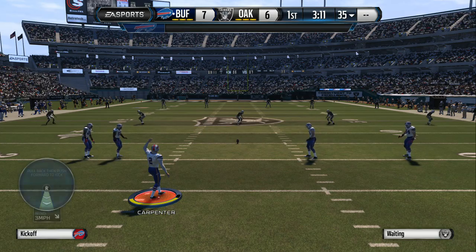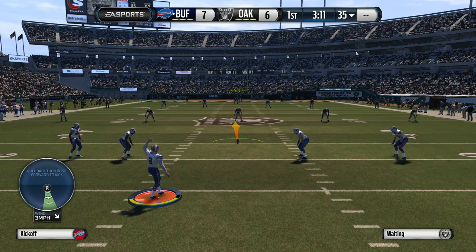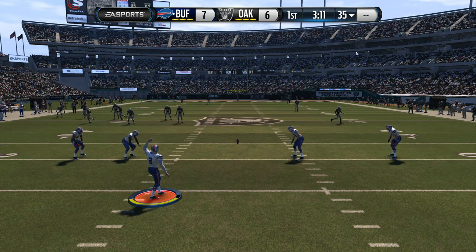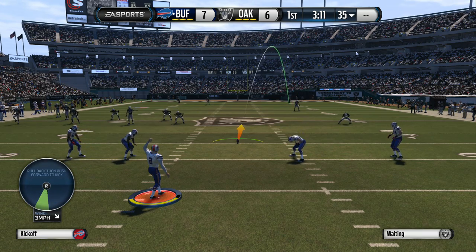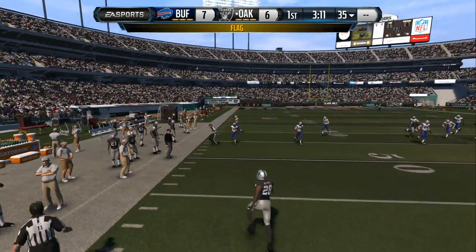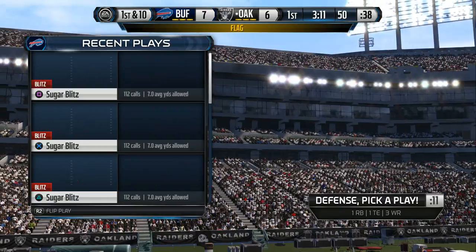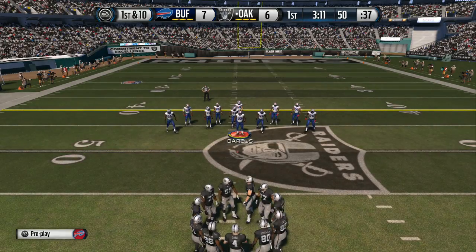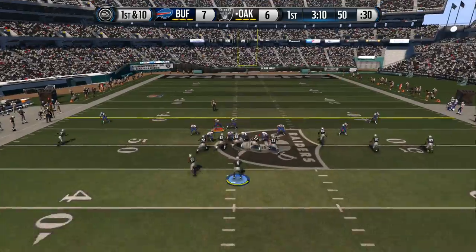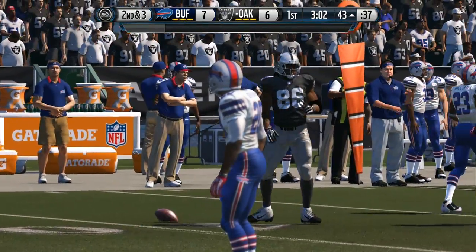The Raiders ready to return the kickoff. There's a flag down on the field — that penalty will be accepted by the defense. They come to the line of scrimmage on first down. Maurice Jones Drew is lined up in the backfield. Carr takes it from the gun, makes the catch, and that's a big-time tackle that keeps them three yards short of the first down marker.